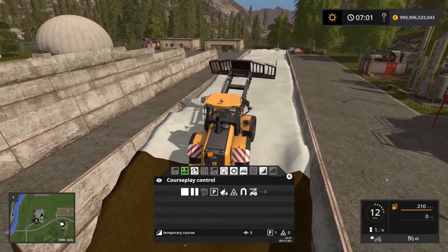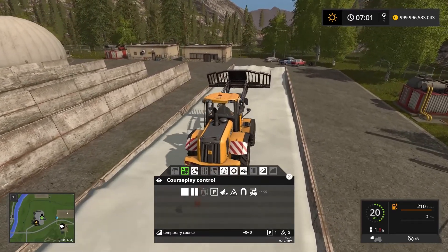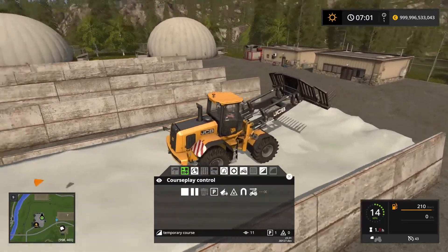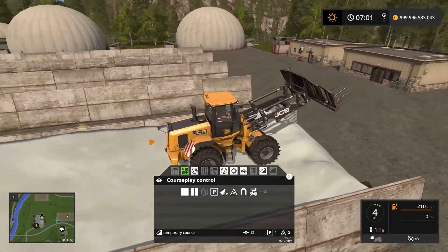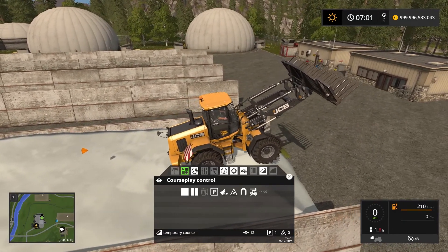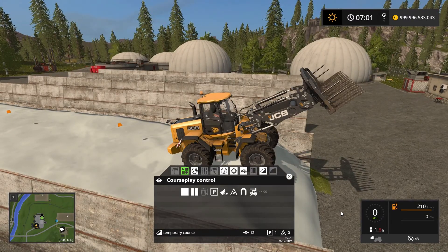We need to drive all the way through the silo here, which would probably have been a lot easier if the silo had been empty. So you can record these courses without anything in the silo — if you know that you're going to set up a course like this you would probably want to record it without anything in the silo. The ideal situation would be to go just outside of the silo on the other end, but I'm going to stop here.